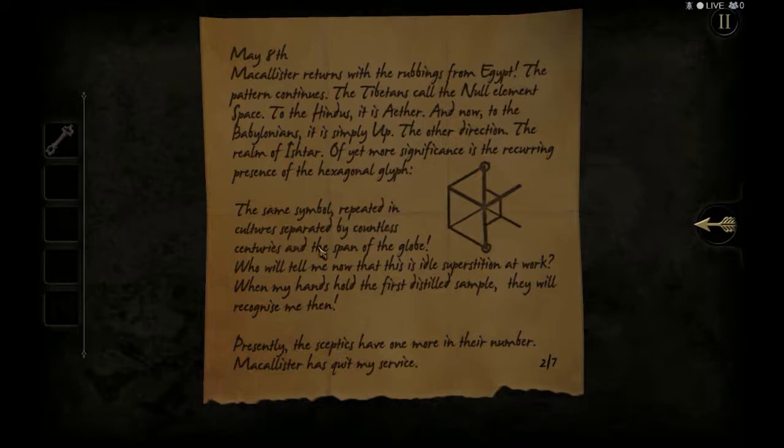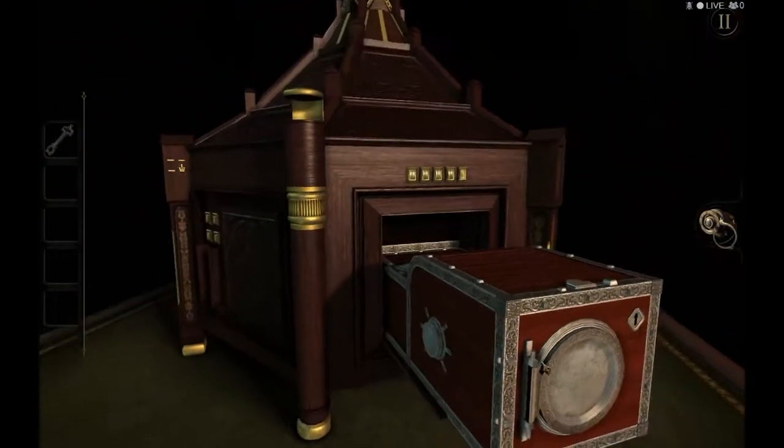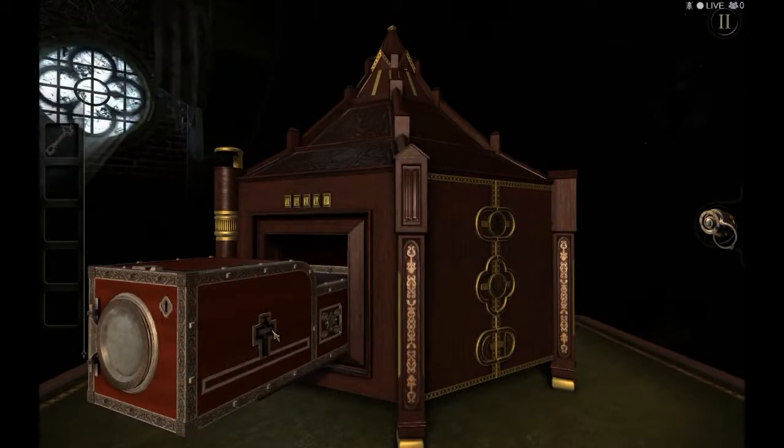The same symbol repeated in cultures separated by countless centuries in the span of a globe. Who will tell me now that this is idle superstition at work? When my hands hold the first distilled sample, they will recognize me then. Presently, the skeptics have one more in their number — Macalester has quit my service. Aw, Macalester, why would you? It is a secret.